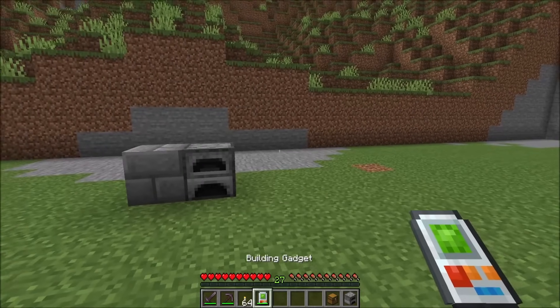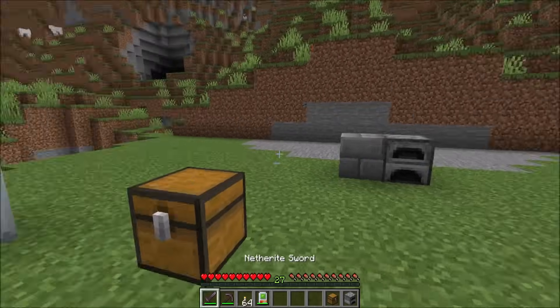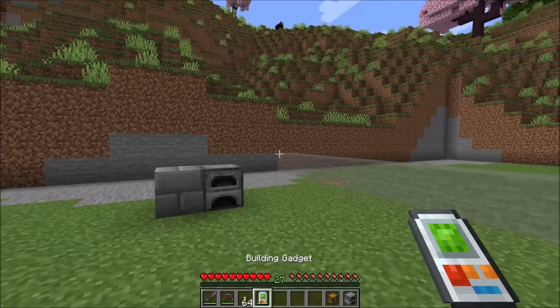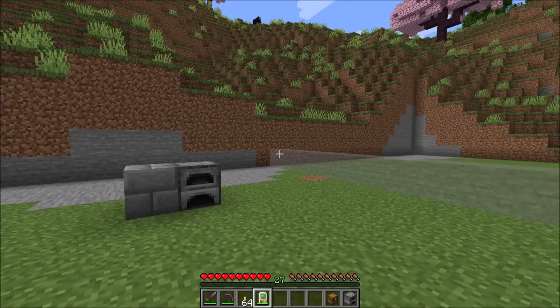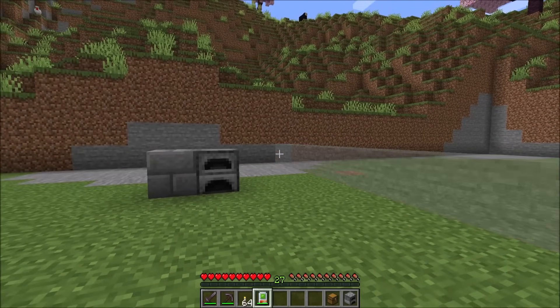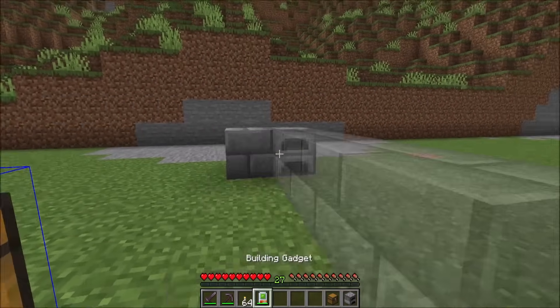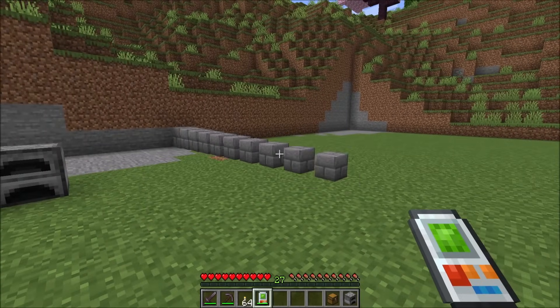Now you'll notice that you can build with the bricks that are in the inventory. So right now we've got 63 bricks in there. If we go build a bunch, you'll notice that it took those bricks out of the chest for us and we can undo and the items go back into the chest. One thing to note, however, is because of the way Minecraft works, there's no good way to check all the inventory contents. So we lose the red overlay here. So we don't have a red overlay even though we don't have any grass or stone. That's unfortunate, but it's just kind of the way it is.